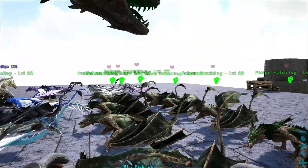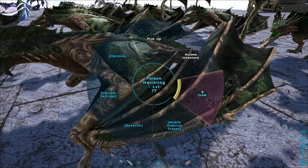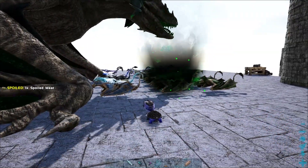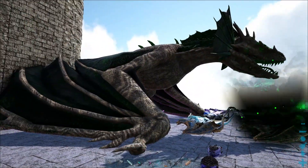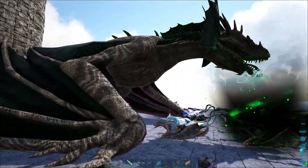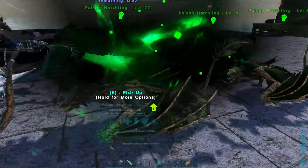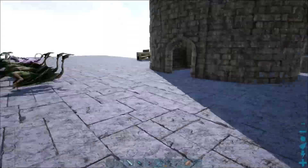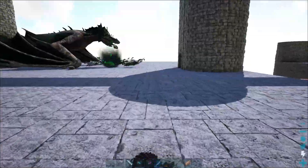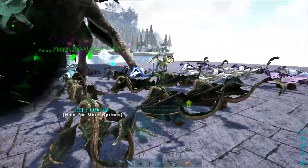Once the hatchlings back here start gaining affinity, they're already ready to go. You come up to them once they have that little fist above their head - see the little fist instead of zero percent. Now we come over here, hold E, and tell this guy to grow. He's now going to grow into a second stage dragon. That's basically how it works - very simple. These wyverns you get from out in the wild, you find eggs and hatch them just like a normal wyvern. They basically train the little guys. You can also use rock drakes or the actual wyvern.